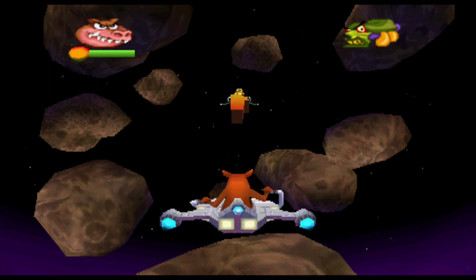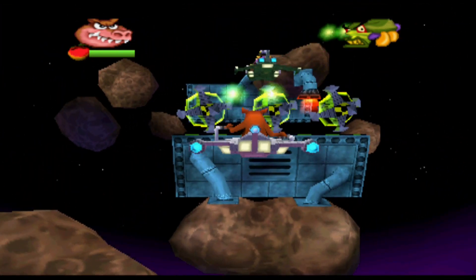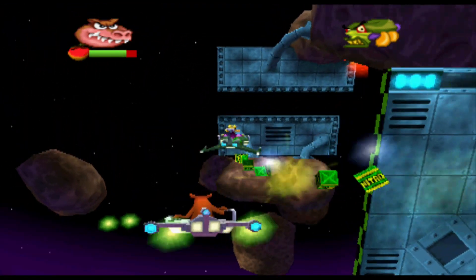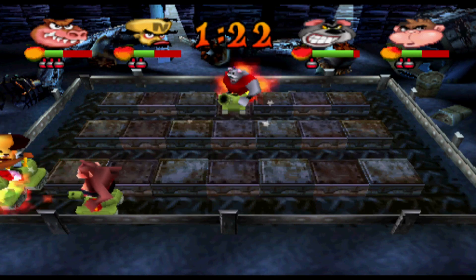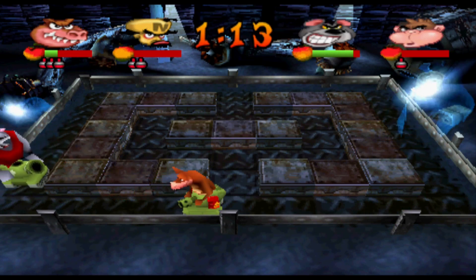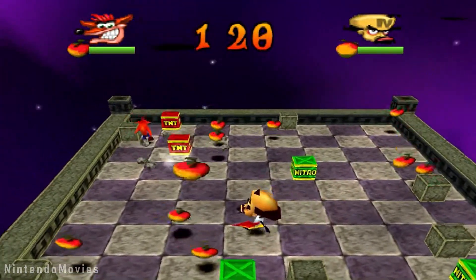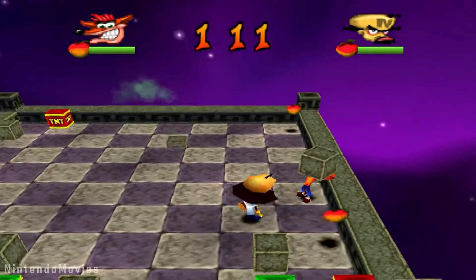Crash Bash is a very interesting example because it's a party game that also features a completely unique single-player campaign. The game's story is based around Uka Uka and Aku Aku fighting it out between good and evil, so there's a good and evil ending. But what happens if one player is good and one player plays an evil character in co-op? The answer: a wholly unique level where you duke it out. They could have just said good by default or evil by default, but they decided to have a whole little event where the two have to duke it out after co-oping the entire game.